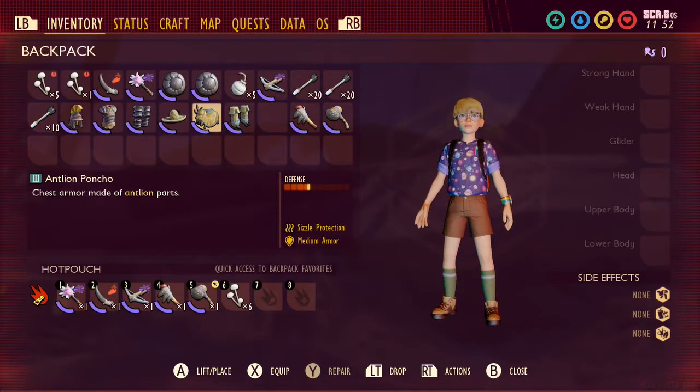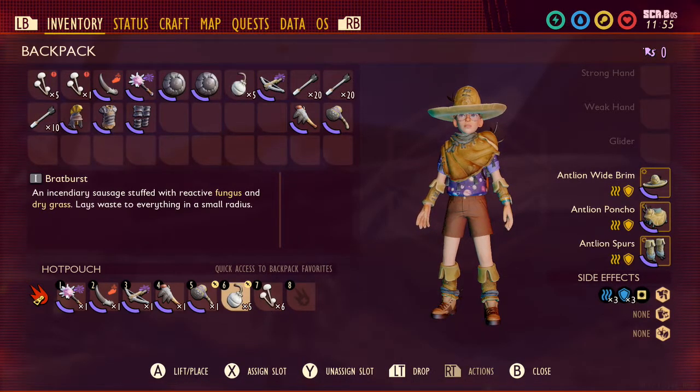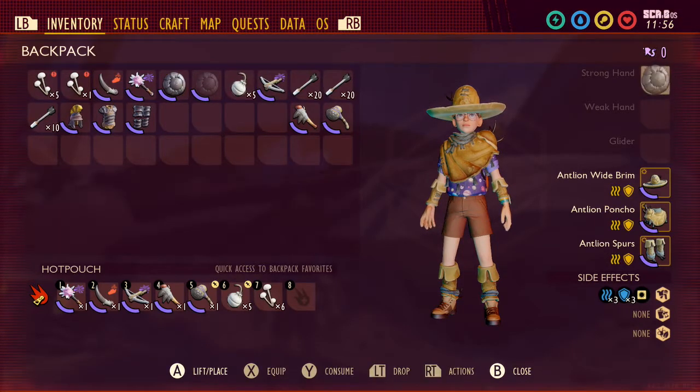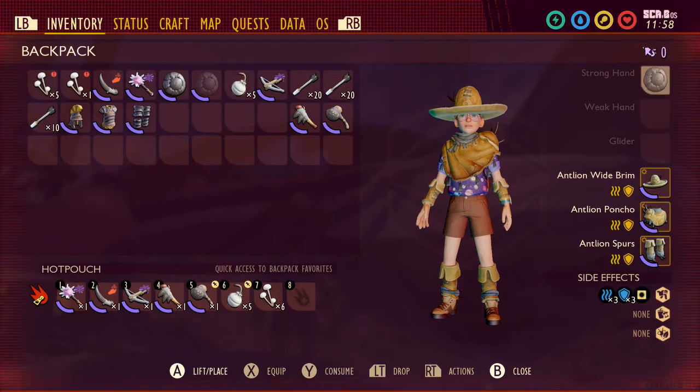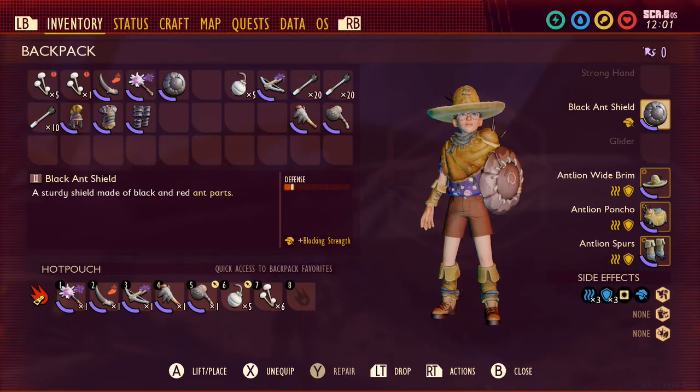I'm going to show you guys how to get the Coltana first. Equip your Ant-Line Armor. We're going to grab some Brat Bursts. Also bring two Black Ant Shields, five Brat Bursts, 50 Salt Arrows, and yeah, they're pretty good.